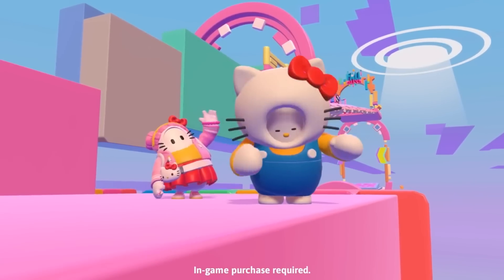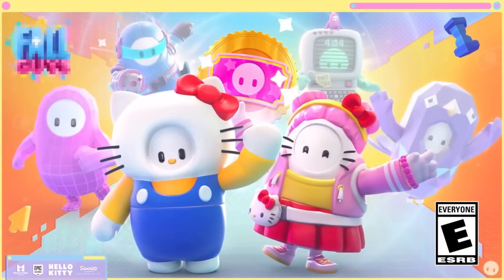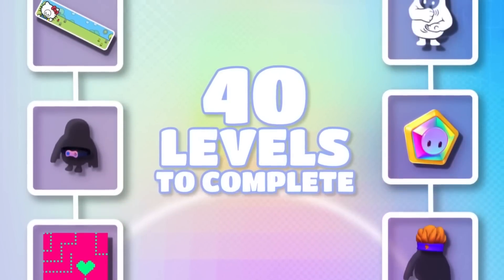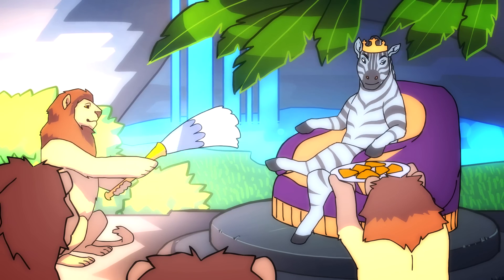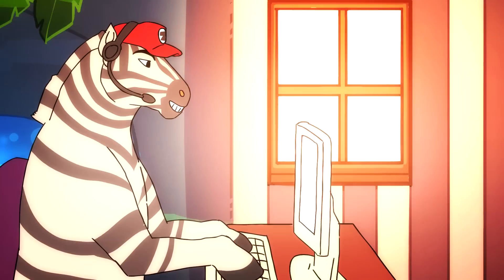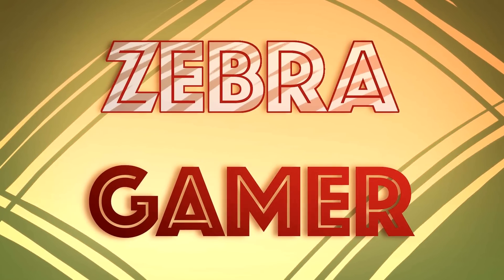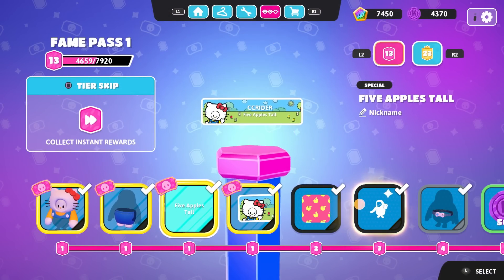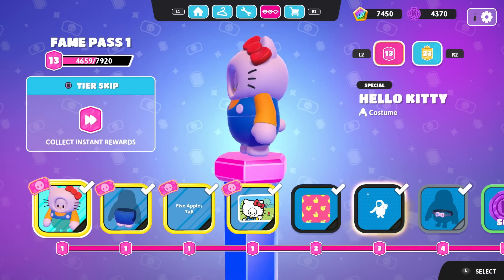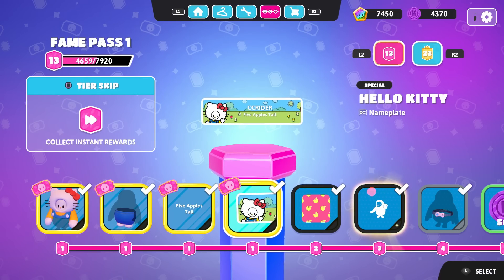Hello ZebraHerd! In today's episode of Fall Guys, we are checking out the adorable Hello Kitty costume. This is the very first costume in the Season 4 Theme Pass 1. Here is the Hello Kitty costume - a level 1 Theme Pass 1 reward, so as soon as you start this Fame Pass, you'll be getting this costume. It's so cool to see Hello Kitty enter the world of Fall Guys. We have the top and the bottom, the 5 Apples Tall nickname, and the Hello Kitty nameplate for a bunch of adorableness.